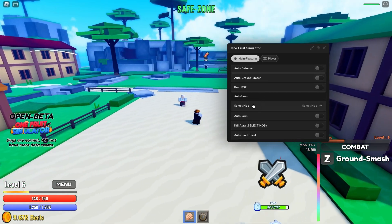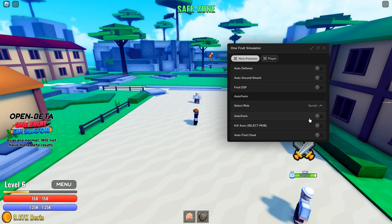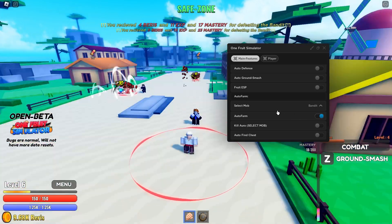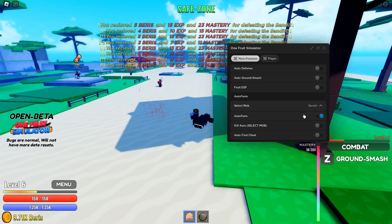There is an auto farm — just select the mob. You can do bandit, you can just simply auto farm them like this. You have to have your fist enabled. As you can see, it's just auto farming them. Yeah, it's really simple.